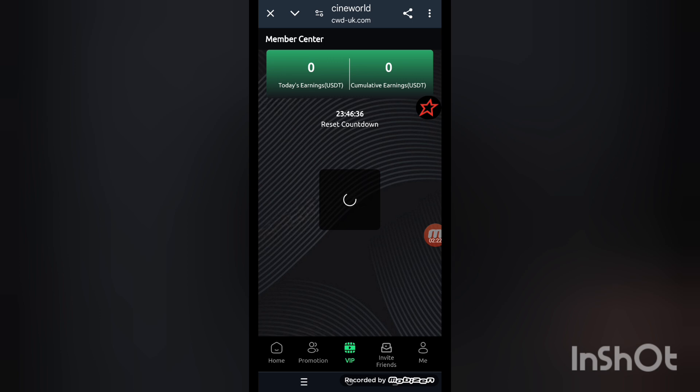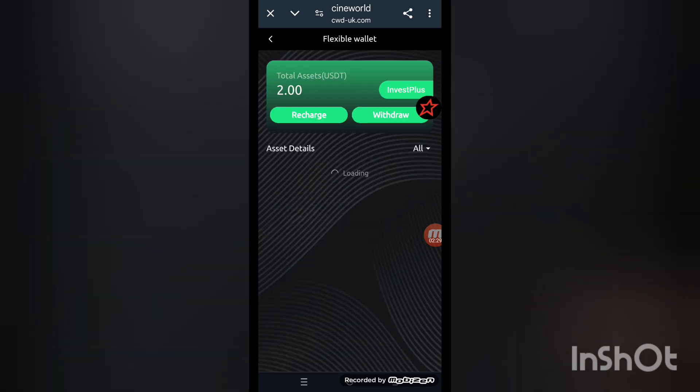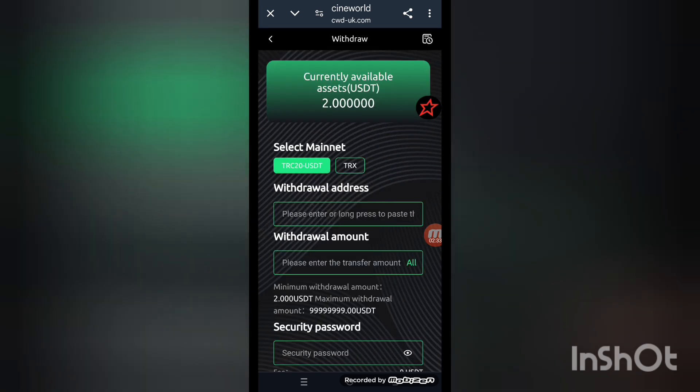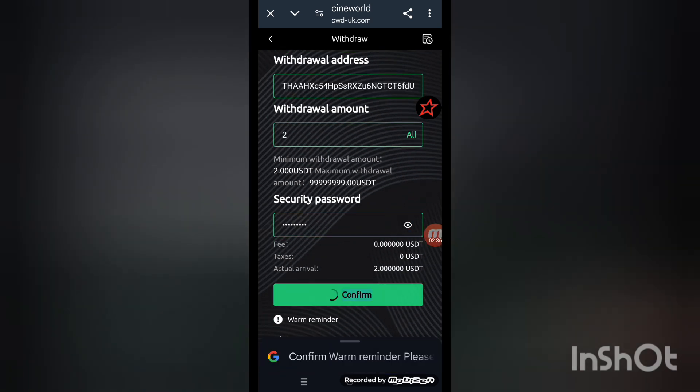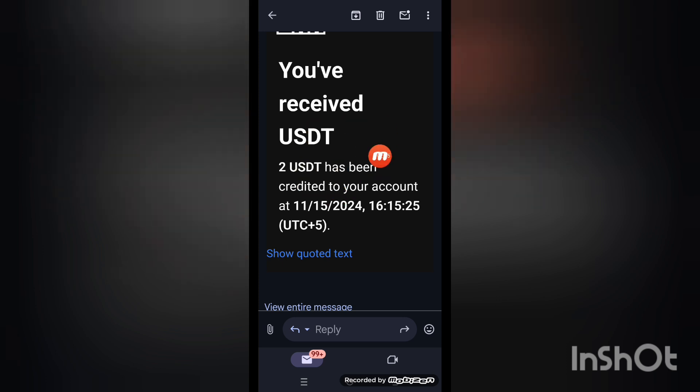Back to the home screen — I am trying to make a withdrawal. Click on the 'mine' option here. You can see the amounts: 2 USDT. Go into the withdraw options, click withdraw, put your amount, enter your wallet address, password and security password, then confirm. Your amount is being transferred to your personal wallet. Withdrawal is successful.